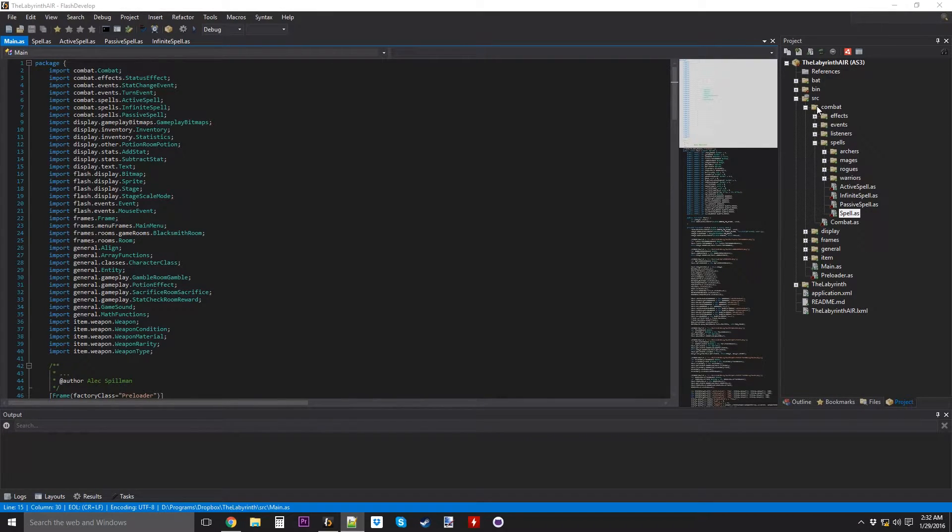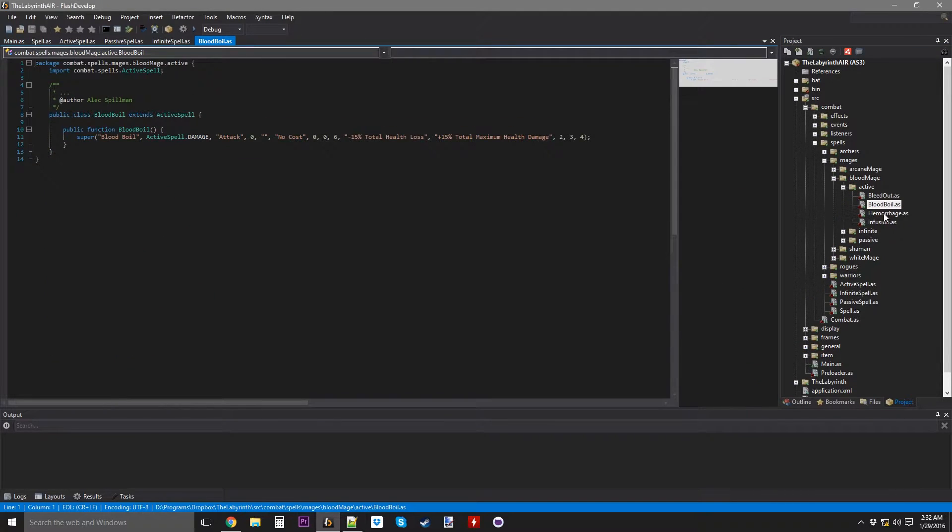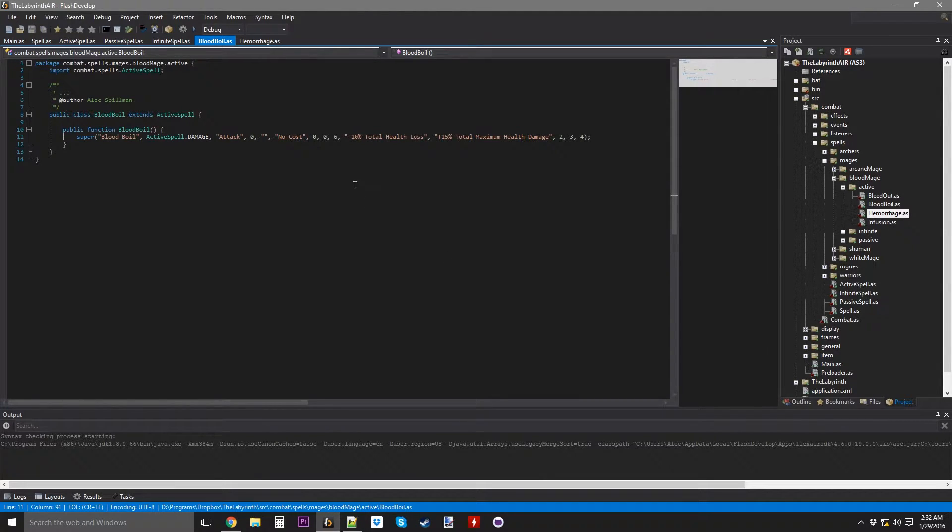As you can see there are little dots next to all my folders now because Git is now working properly. So that's pretty good. Let's go to the Blood Mage. On the actives we're doing Blood Boil and Hemorrhage, and I do need to change the description of the spell to make it a little more clear.